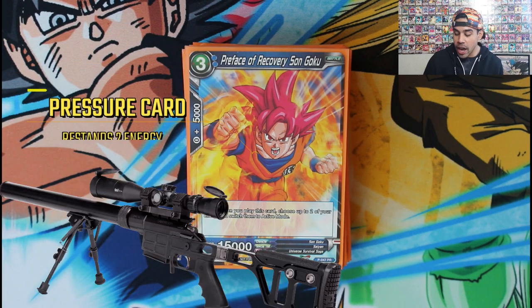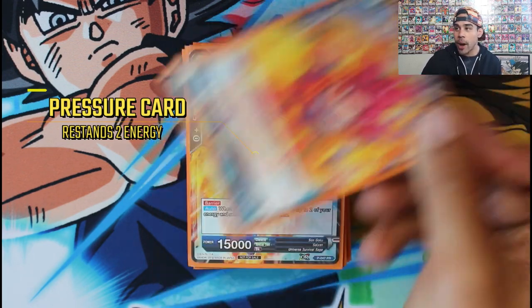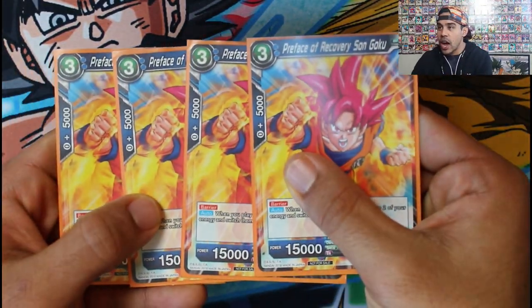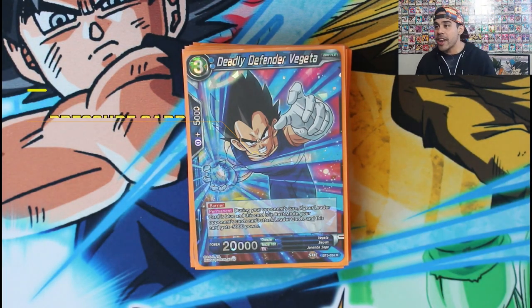Then we've got Preface of Recovery Son Goku — these are what I call the snipers of the deck. For three energies he comes into play and you get to restand two of your energies back to active mode, making him essentially a one-drop 15k barrier. You can fusion with this card since he has barrier, so they're not going to remove him easily. I attack, attack, attack — he's the offensive pressure engine of the deck. We run four of these.